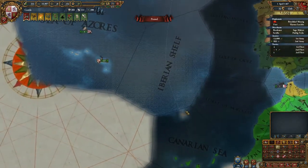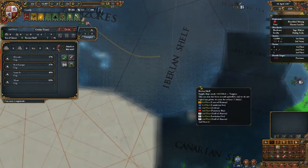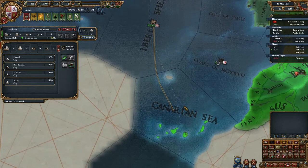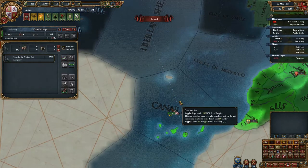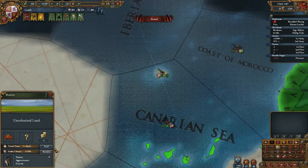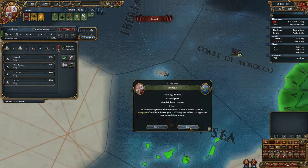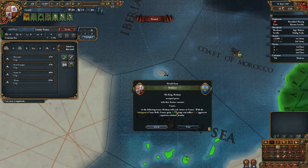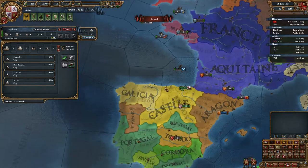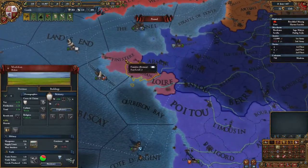Then I guess we start by colonizing this — should be in range, sure is. Subjugation — and they seal it for instance. I thought they would be vassalized, but they are too large, or have too much base tax for that.